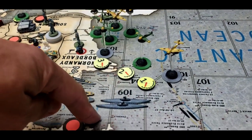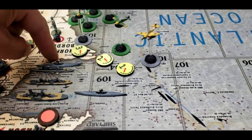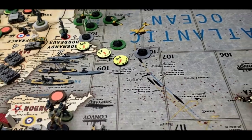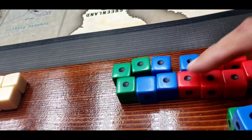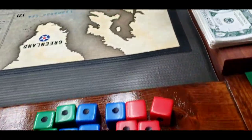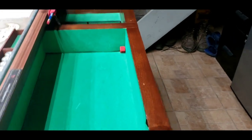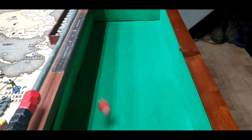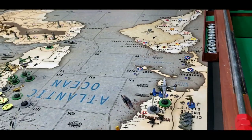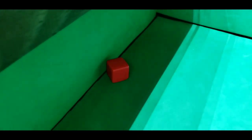The two German U-boats have target selection: one selects the French cruiser, the other the British cruiser. Rolling for the British cruiser — one die tilted, re-roll — missed. Rolling for the French cruiser — also a miss. Both subs missed.